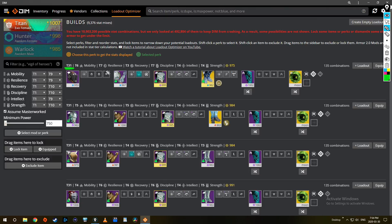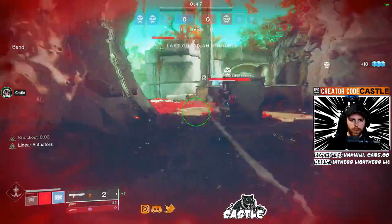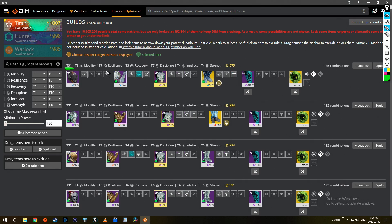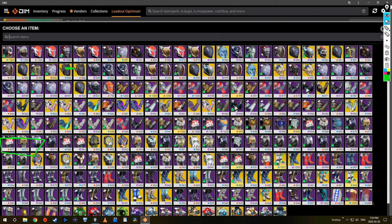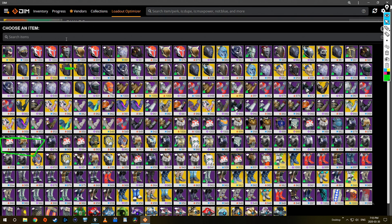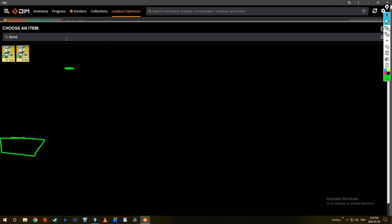The second thing I do is pay attention to what build I'm trying to make. For my Titan, I love the Dune Marchers, so that's what I want to lock. If you look down here, there's a way to lock a specific item you want to keep on all possible builds, basically limiting all options down to ones that use that specific piece. It pulls up all my gear, and I can type 'dune' up here to find the two Dune Marchers that I have.